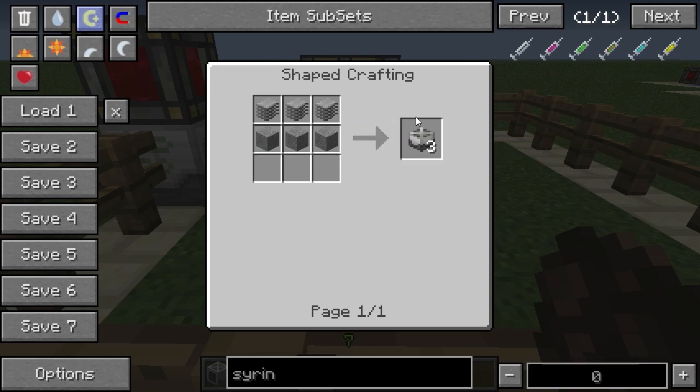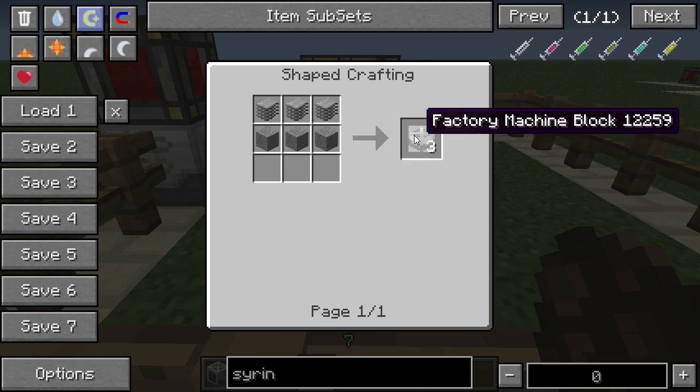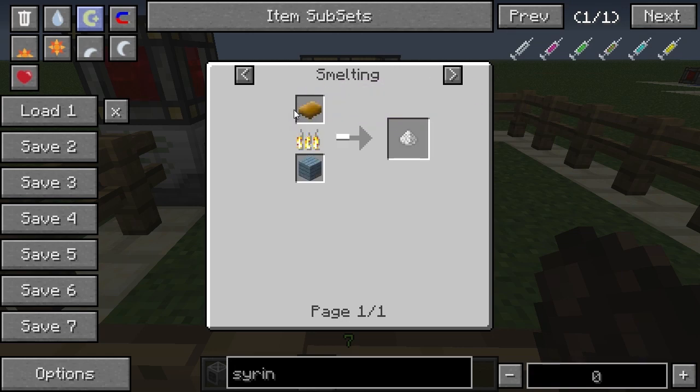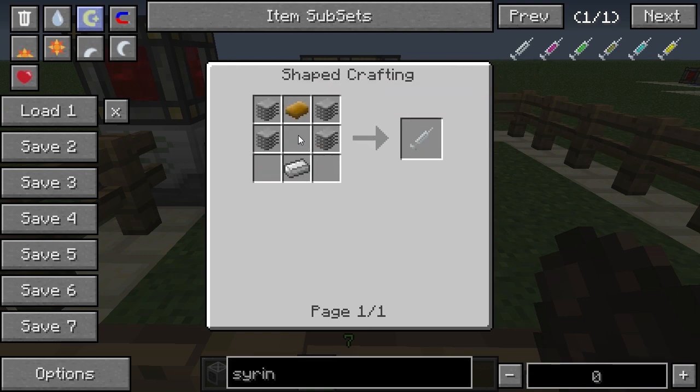The factory machine block is made using some stone and plastic sheets. Keep in mind you need these for every Mine Factory Reloaded machine, so you might want to make a couple. The plastic sheets are made using raw plastic, which can be obtained by smelting rubber bars or rubber from any other mod. The empty syringes are created using a rubber bar, some plastic sheets, and an iron ingot.